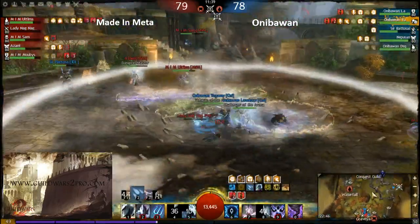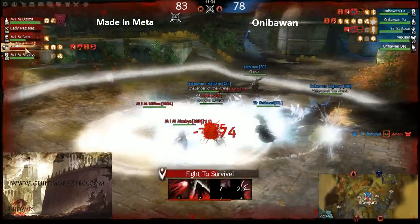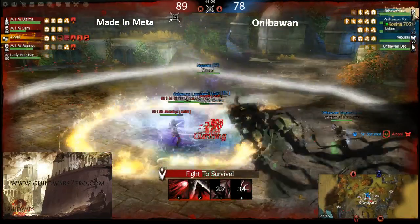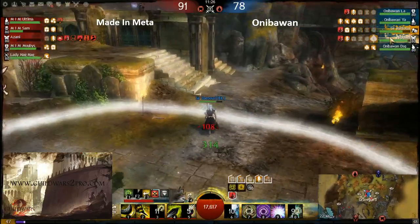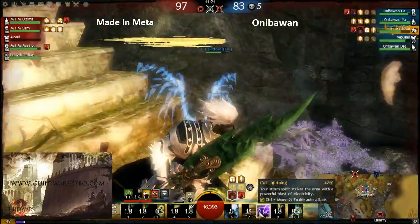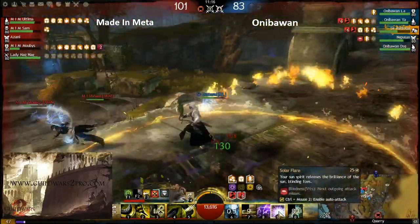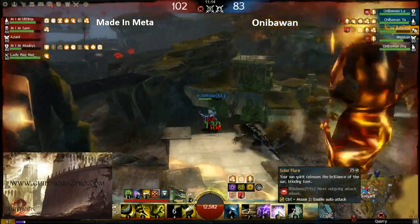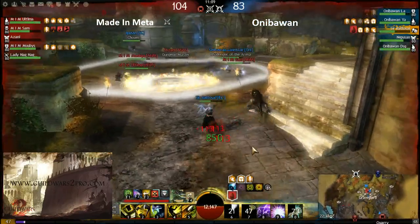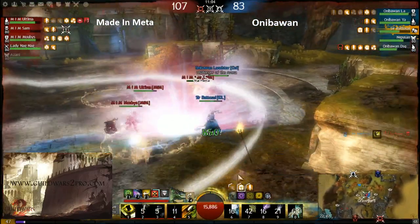Storm Spirit is giving 10% more damage to all teammates. Burning Spirit gives the burning proc for all teammates. Earth Spirit gives protection to all teammates. This ranger has so much protection — I can't even believe it.